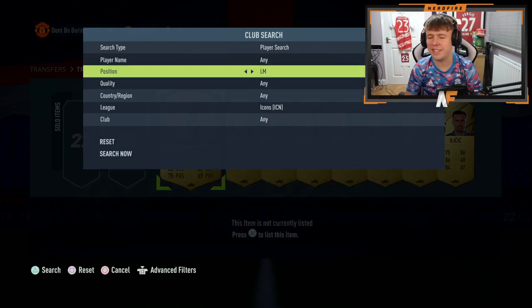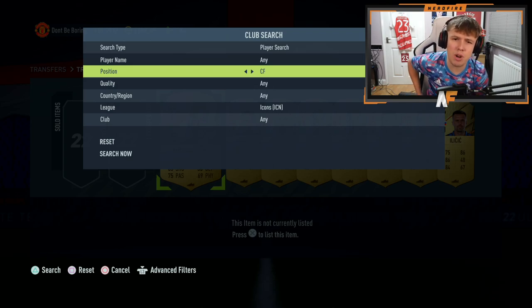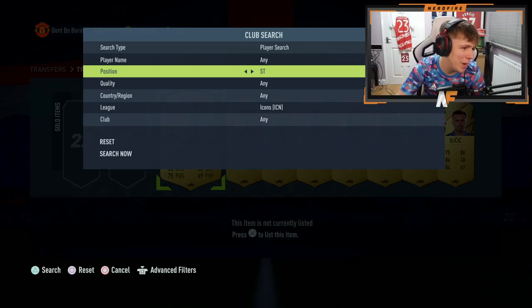Not Essien — I've already got Essien. Left mid — Giggs is a left mid — it's not a left mid. CAM — there's got to be a lot of CAMs too, 10 plus. Not a CAM. Right forward and left forward — I'm pretty sure there's no right or left forwards, but there are right and left wings. George Best would be very nice — not Best. Left wing next — maybe Nedved? — not Nedved, already got him. Center forward — it's a striker!